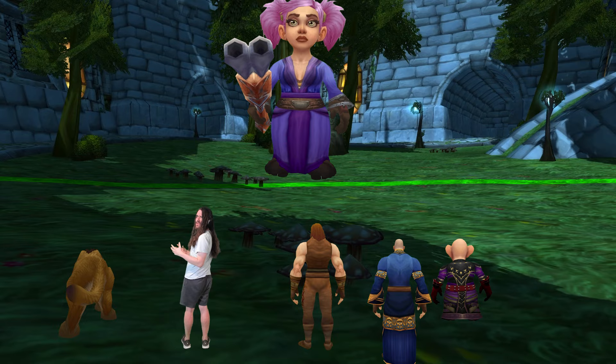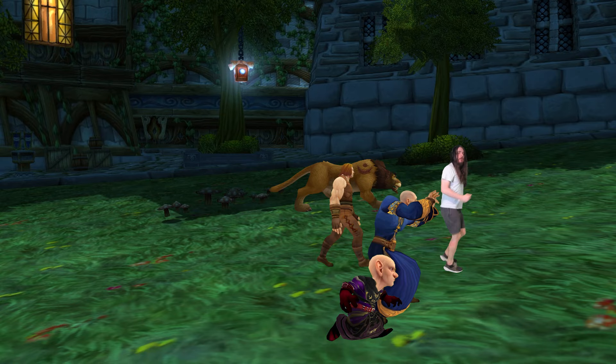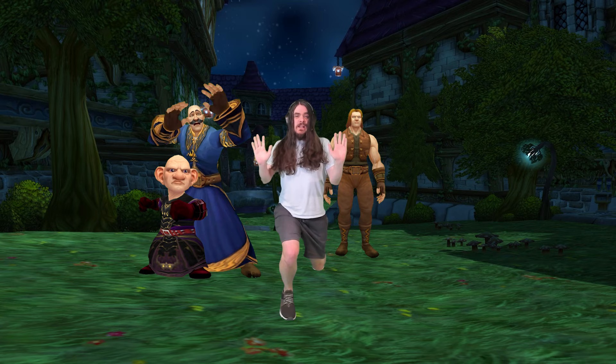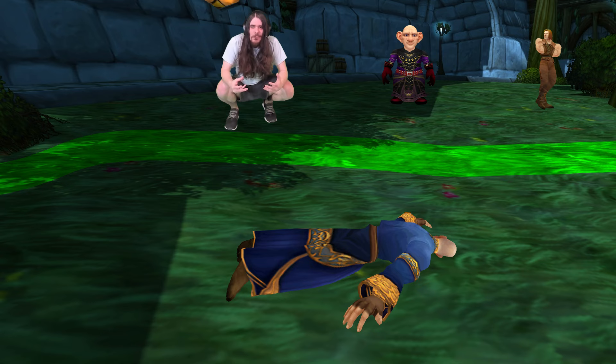Starting with physical DPS, one of the best consumes in the game is the Elixir of Mongoose — 25 agility and 2% crit, a must-have for any physical damage dealer. The recipe is about a 5% drop rate from Satyrs in Felwood, so I recommend farming it yourself instead of buying it on the Auction House. We've also got Elixir of Giants — 25 flat strength, amazing for warriors. Even though the Giants recipe is a rare world drop, the materials required are very cheap.